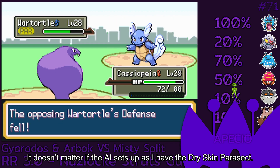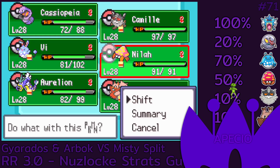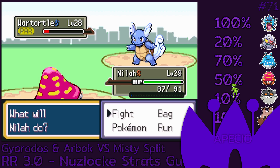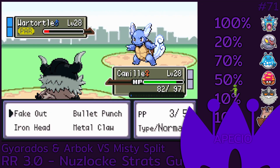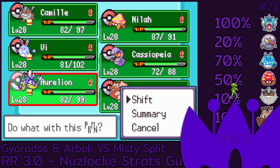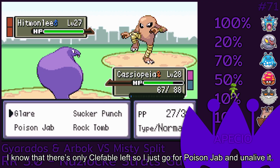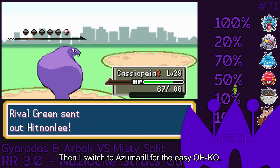It doesn't matter if the AI sets up, as I have Dry Skin Parasect. I know that there's only Clefable left so I just go for Poison Jab and unalive it. Then I switch to Zoom Roll for the easy OHK O.